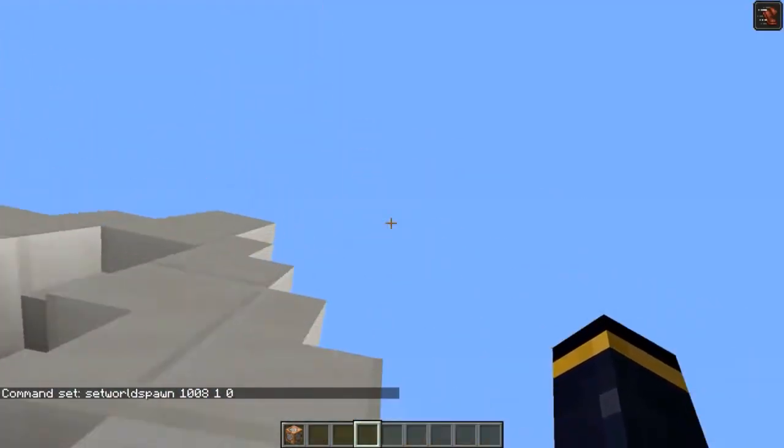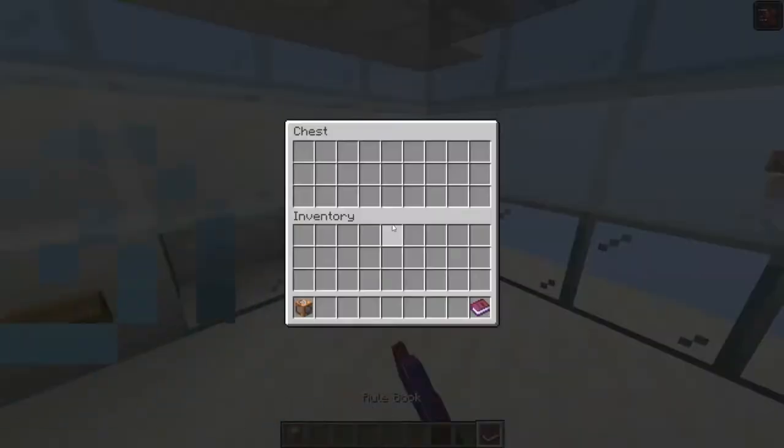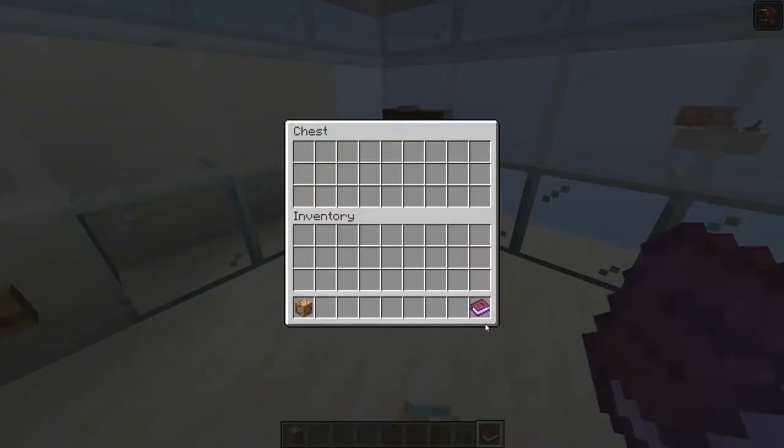Inside we have got a rule book. Basically, we're in a book. It says: do not — sure you have fun if recording the map, put this stuff in the description of the video. This is the key: lime, orange, and red. And then pop that back.